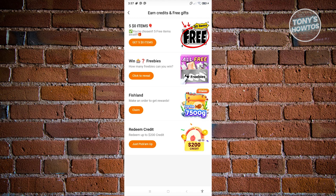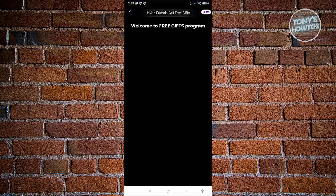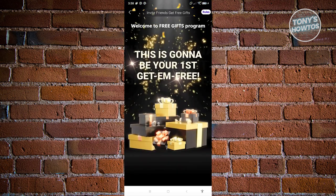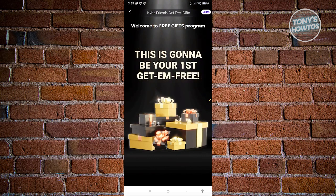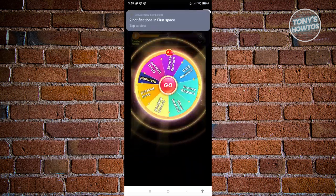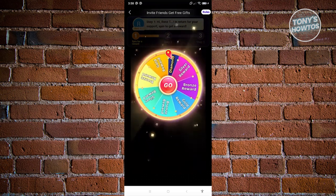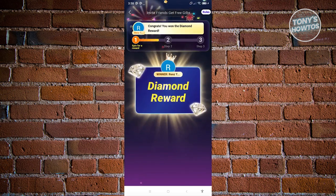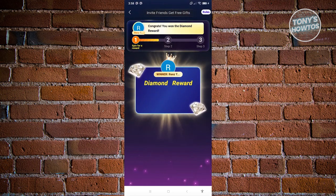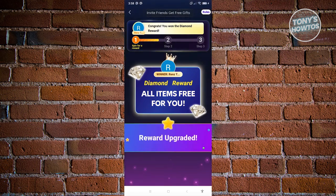If you want to earn free items or gifts, go and click on 'Get $5 Items.' You can also invite your friends, which will earn you some free gifts. Let's click on spin — it's going to start spinning, and we should get our prize. We got diamond, which is great. We have the diamond reward and all items free.